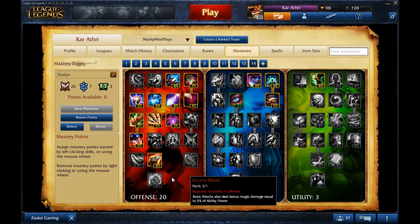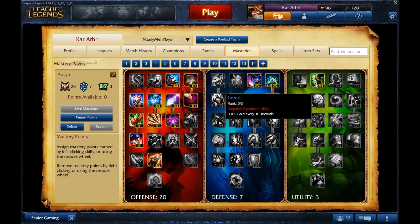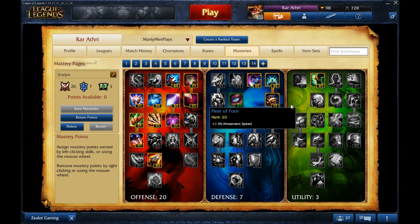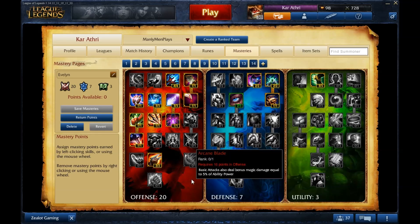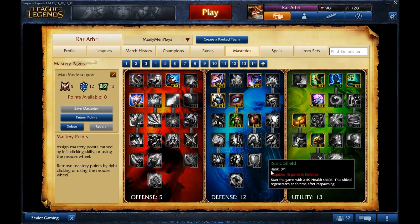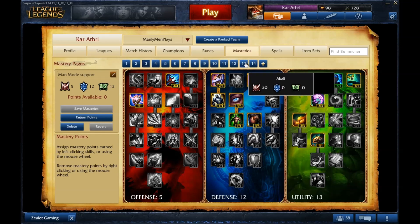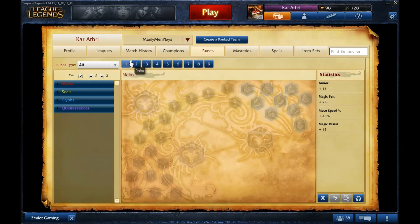For Evelynn — I need to tweak this page a bit more, but the general idea is similar to Akali's hybrid setup. I can't go 30/0/0 since I'm a jungler, so I took Fleet of Foot because I often rush the enemy red buff with my W to steal it, which usually works. That covers masteries — these are just my personal recommendations. I'm not an LCS pro, so if something doesn't work with your playstyle, feel free to adjust.